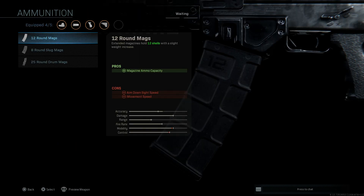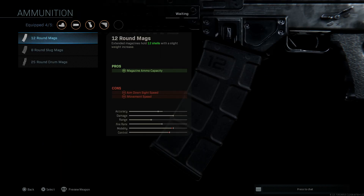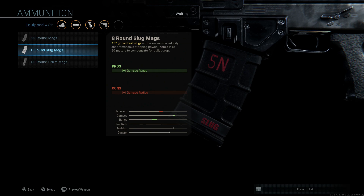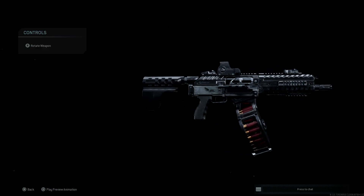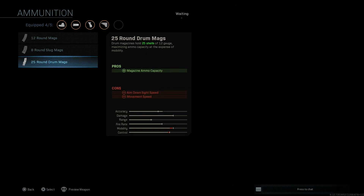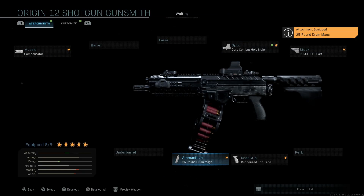For our ammunition, at base it comes with the 8-round 12-gauge. We have the 12-round 12-gauge shells, the 8-round .410 gauge, or the 25-round drum mag. In real life, this weapon comes in configurations all the way from 5, 8, 12, 20-round and a 30-round drum mag. This design is based off the 30-round drum mag — the 25-round is a happy medium between 20 and 30. We'll select this to have that added magazine capacity and see how destructive it is in close quarter situations. The cons are ADS speed and movement speed, since we are packing 25 shells in this drum.